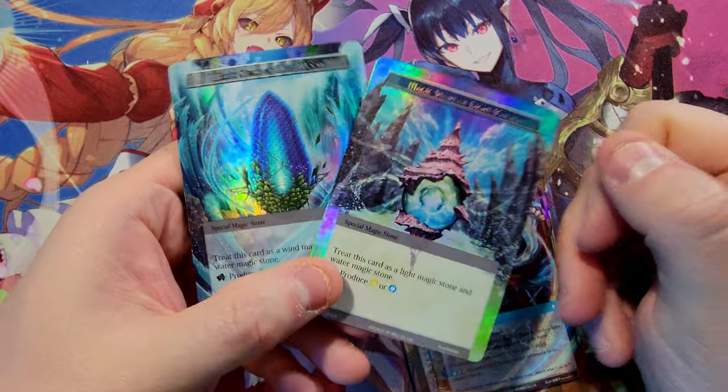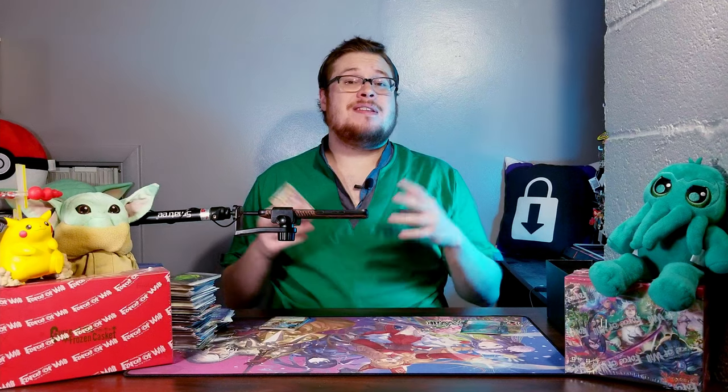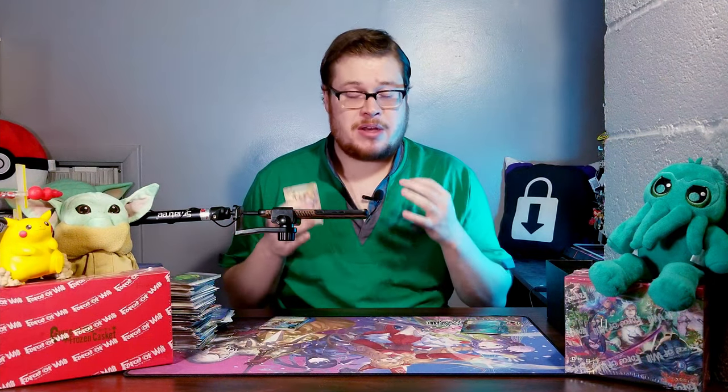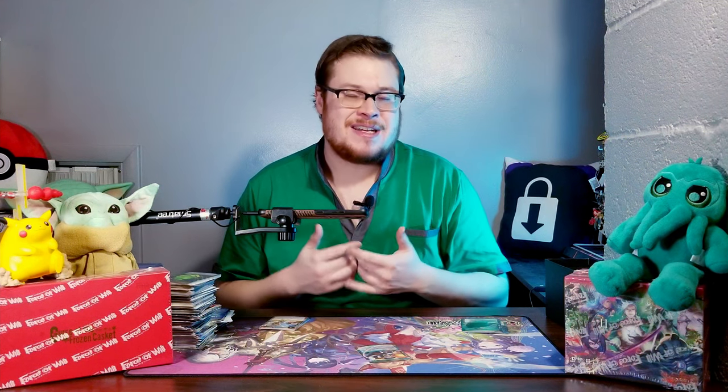Crazily enough, dollar twenty-five, dollar fifty — so like three dollars all together. This was a crazy second half of the pre-release kit. We had a stacked side last time but hopefully you guys enjoyed the video. If you did and you want to see more Force of Will, make sure to subscribe, leave a like, leave a comment — I always try to respond. Stay tuned for Sunday's video of Advent of the Demon King coming out at 12 p.m. I'm going to go film that one right now. Thank you for watching all the way to the end — we'll see you in the next one.